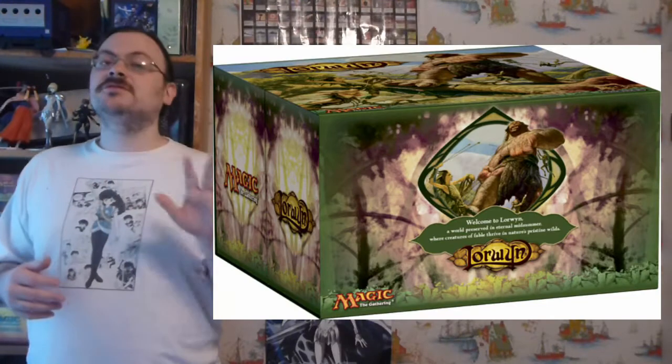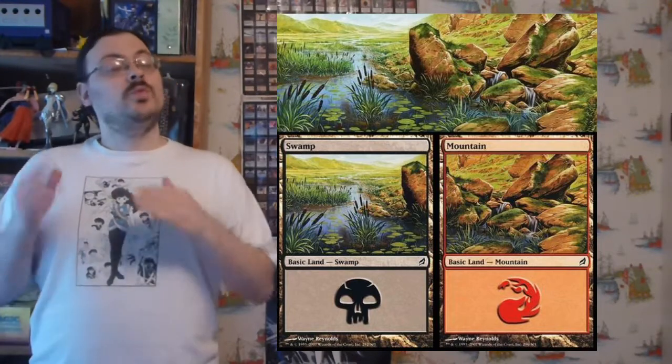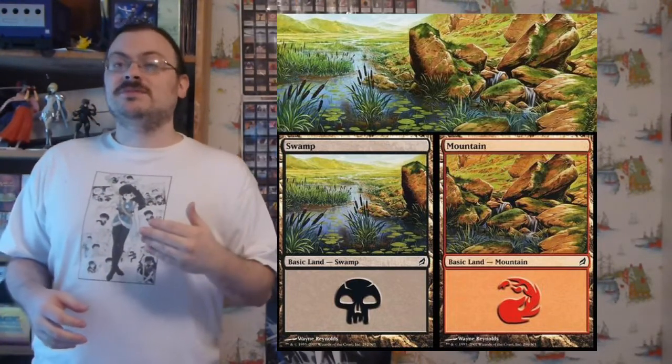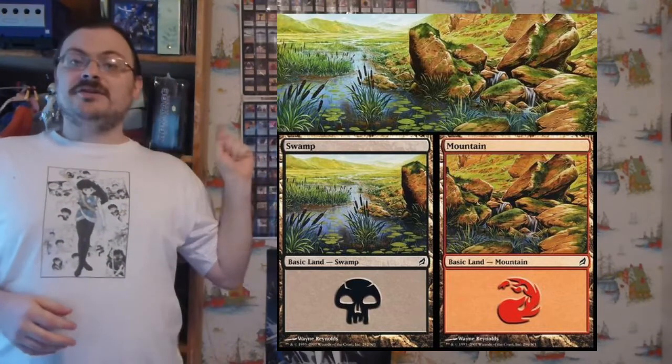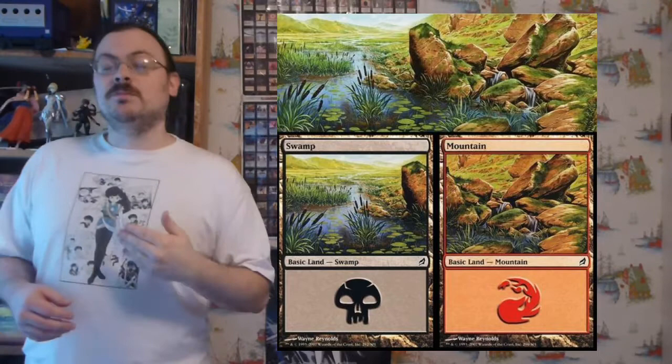This set had a 75-card tournament pack, booster packs with 16 cards each, five pre-constructed theme decks, and a fat pack. Every product except for the booster packs had a pro tour card inside. A number of the basic lands were paired together to create mini murals, so you could put the lands side by side to see small murals.